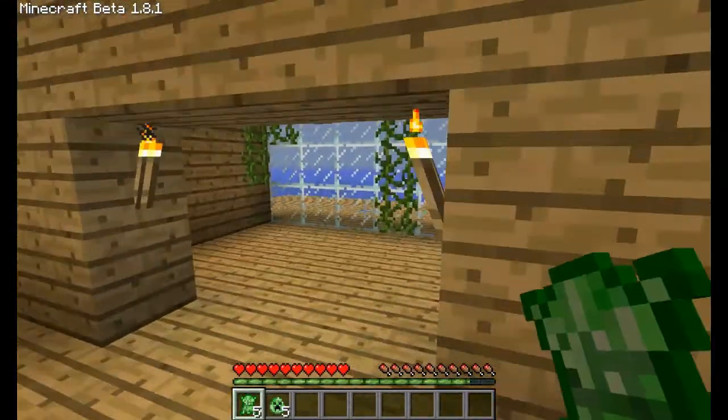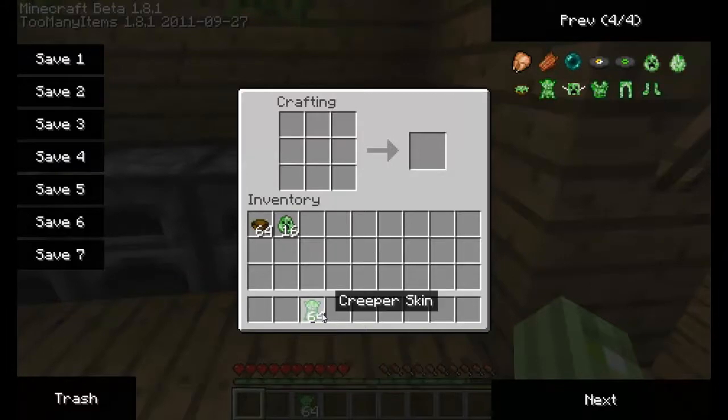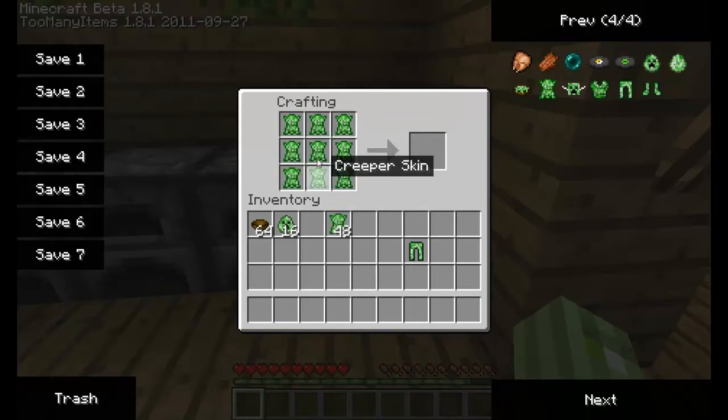With these two items you can craft some pretty cool stuff. With the creeper skin you can craft armor, which is awesome. It looks pretty funny, so I'm just going to go ahead and craft all the pieces of armor.